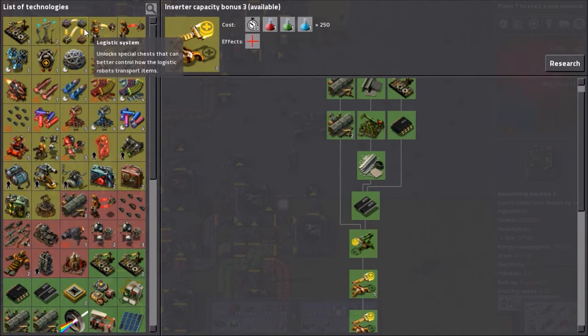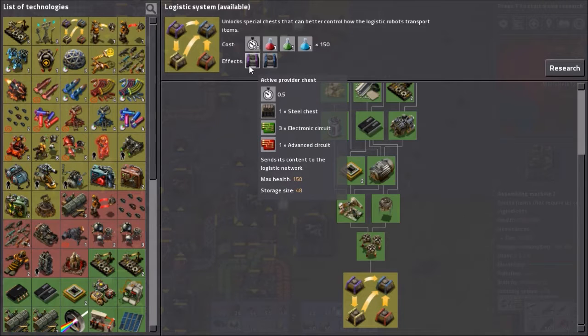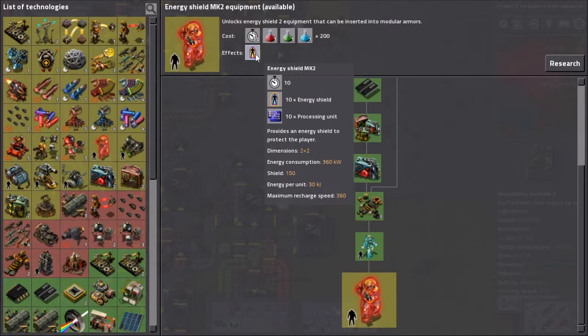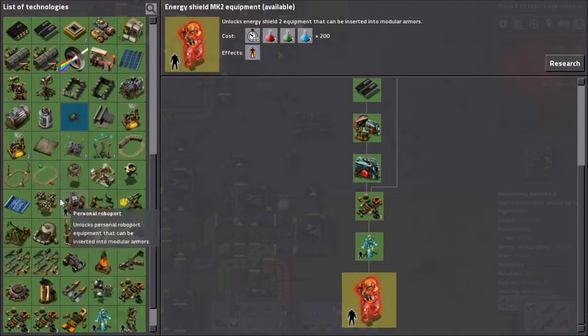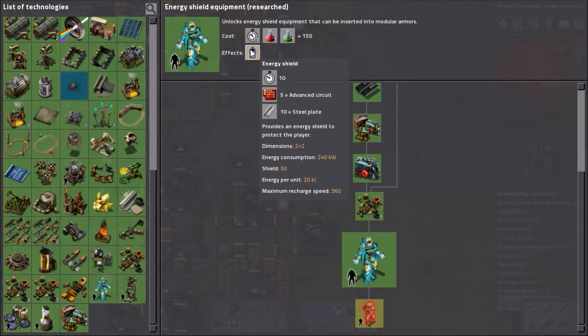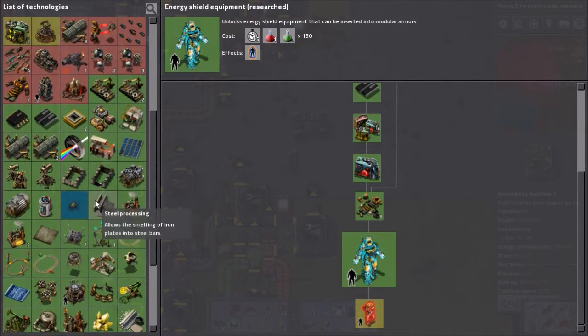What's a decent thing for us to do? Logistic system - this is something very useful that we'll need later on. But here I want to get everything I need. These are pretty decent but quite expensive - you need ten energy shields and ten processing units for one of these. We can actually make them now but we can't make the armour because we need processing units. We're going to do them next episode.